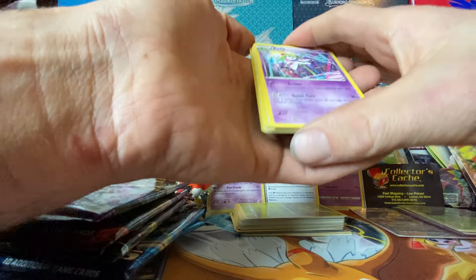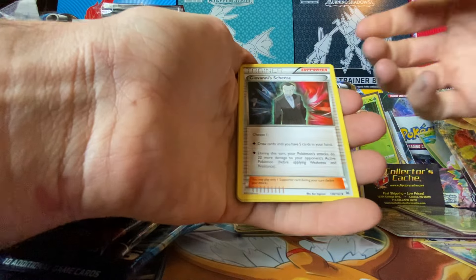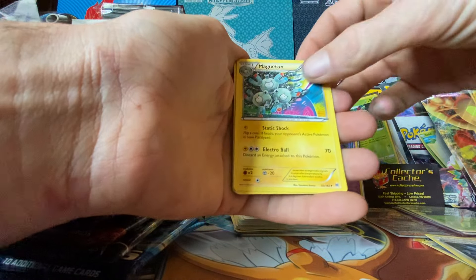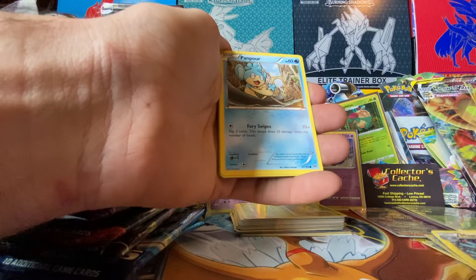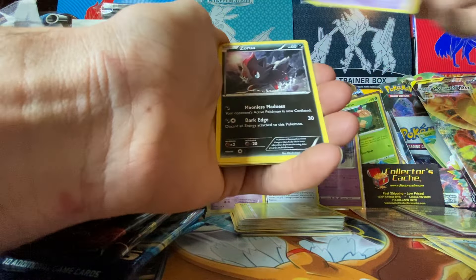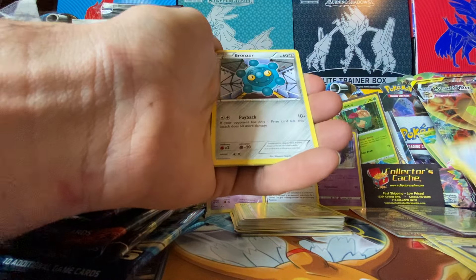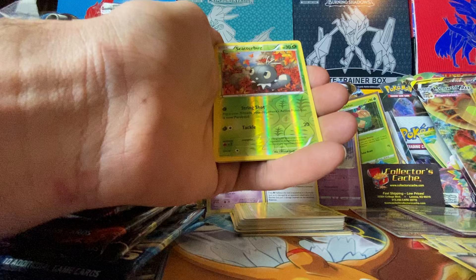Breakthrough XY, so it's only three cards. Giovanni's Magneton, Mega Magneton. Water Monkey, Rolt, Meow, Bronzor.